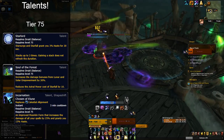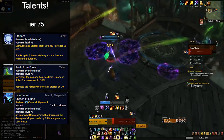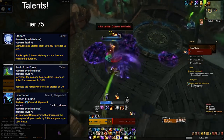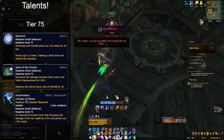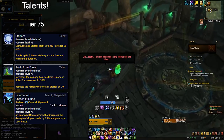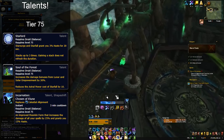To summarize tier 75: Soul of the Forest for sustained four-plus targets. Starlord for patchwork single target. Incarnation: Chosen of Elune for everything else — you get 30 seconds of burst every three minutes, which is great for two-to-four sustained targets or any intermittent multi-targeting.